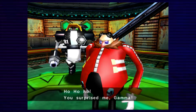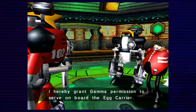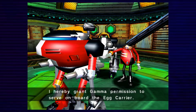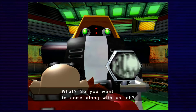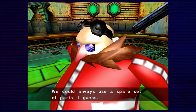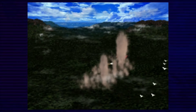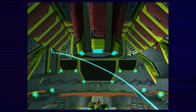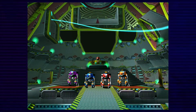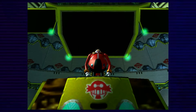Eggman says: 'You surprised me, Gamma! I had a funny feeling there was more to you than meets the eye. I hereby grant Gamma permission to serve on board the Egg Carrier.' I guess since Eggman built the robots he could do whatever he wanted with them, but the way he treats these guys doesn't really make much sense. I don't know why he wouldn't just keep everyone on board. Look, we're the Teenage Mutant Ninja Robots — same color scheme.